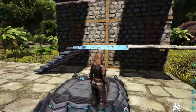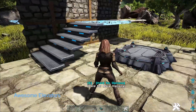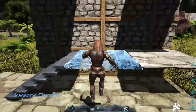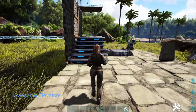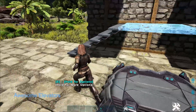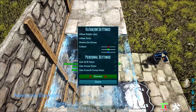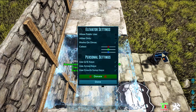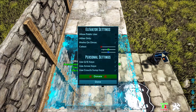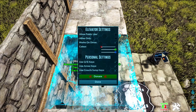The Awesome Teleporter mod also has a companion mod called Awesome Elevators, and I'd like to point out I've never used them before — I just found them and I think they're sensational. S+ has a version of elevators too, but these are essentially in-base teleporters. You just look at them and press F to bring up the settings. You've got options for whether it works on dinosaurs, you can set it how you want, and you can even set the color.